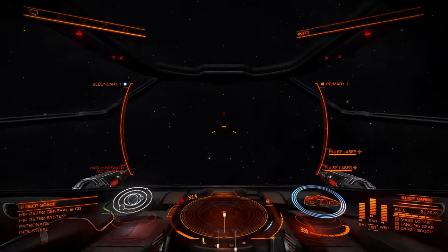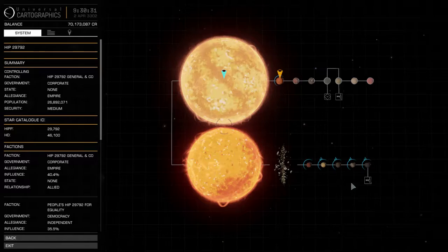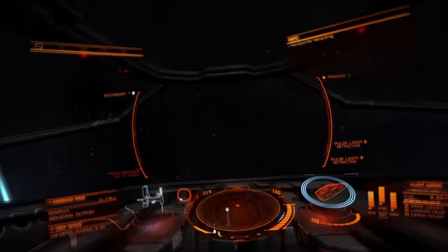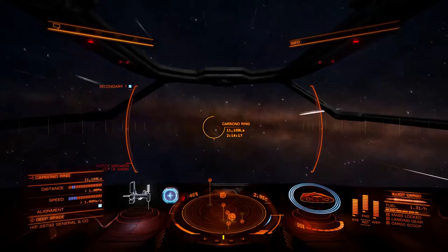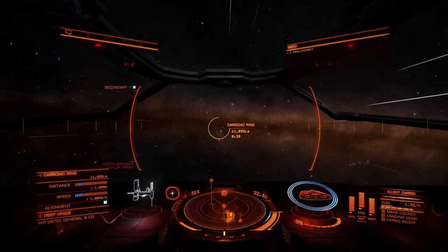Let's figure out where we were going — system map. We need to go over to that particular station. We'll select that, retract our weapons, line up for the jump, and start the frame shift. Four, three, two, one, engage. Now you'll see bottom right of the screen where it says mass lock landing gear — if you look above it, we've got illicit cargo.